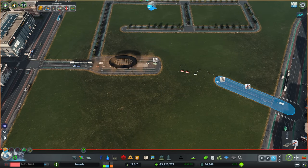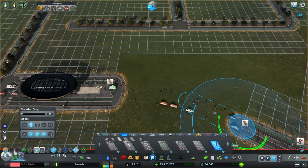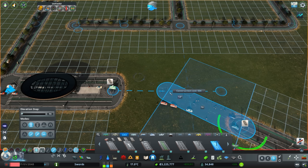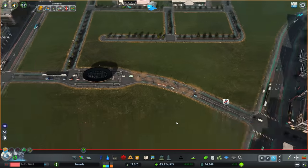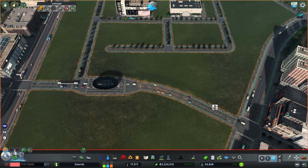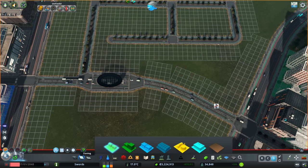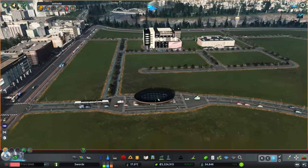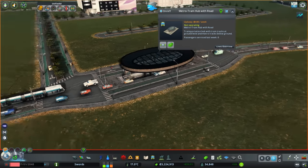We'll link this back in — it is a thinner road we're bringing up to it, but it should be okay. So now we have a metro to tram hub with a road. The metro is running underneath this, running vertically. I did play around before in between episodes planning this out, and I'm happy with it running vertically for now — but it's not going to connect to our existing network for a while. It's kind of a future-proofing thing.